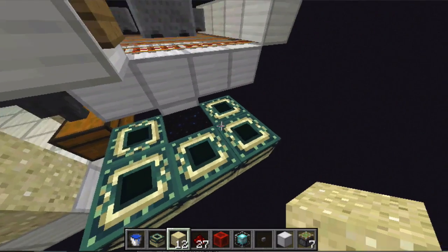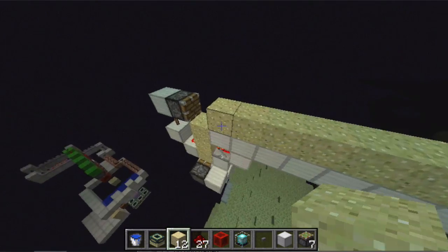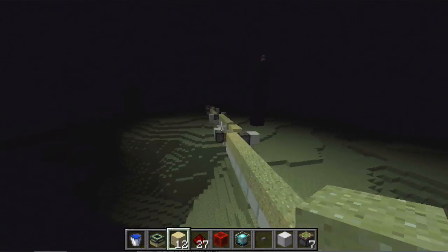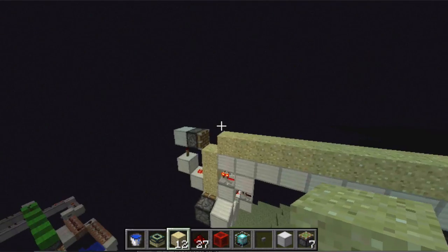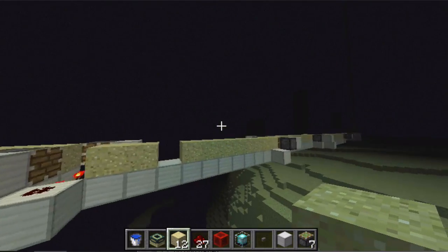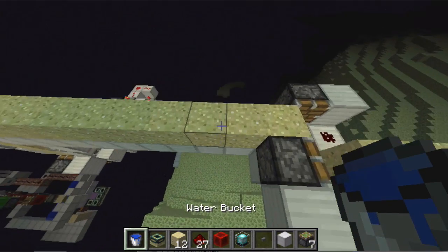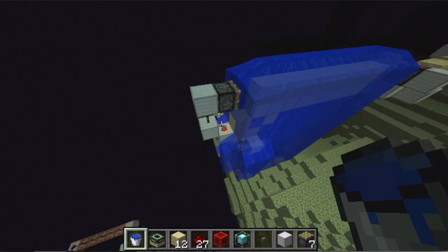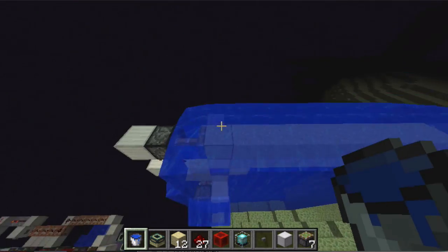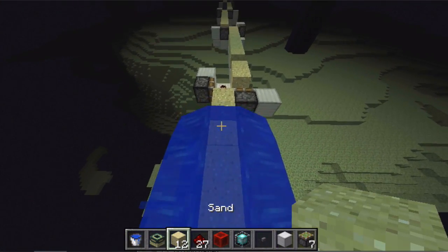And then into this end portal here — now this is one I've actually spawned in, the actual one is way over there in the distance. There was a slight issue with this because endermen that were spawning on the island were actually just coming along and picking up these sand blocks. So of course you would need to put over this a whole water system — if any endermen try to take these sand blocks they'll just get completely repelled by the water.